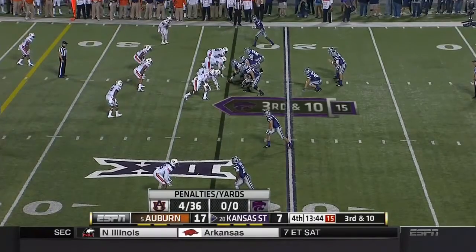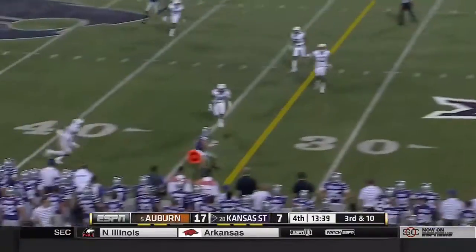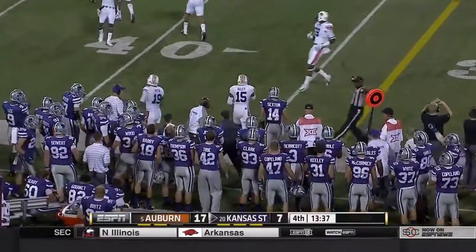Auburn infraction — third down and ten. Waters gets rid of it, Sexton with the catch, and the first down. A big third down conversion in the fourth quarter.